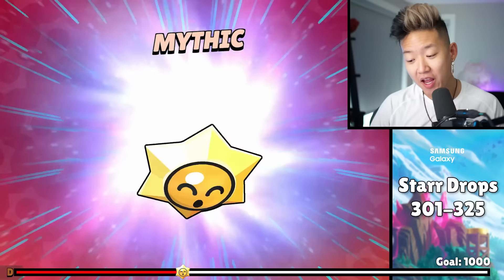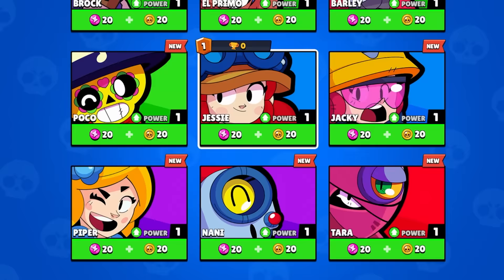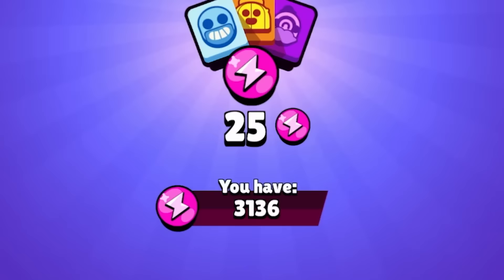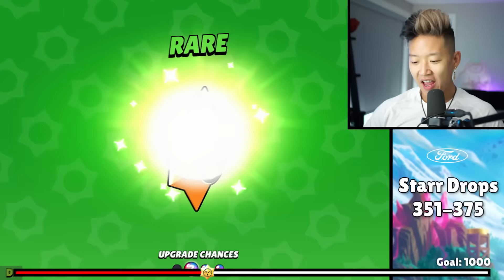It's a rare gold Barley skin. We got Piper, Nanny, Tara, Jackie, Jesse — and this whole time we still haven't unlocked Bo. I want to know what happens when you're at 4,000 power points. After opening all of these, the epics don't seem so epic anymore. I kept opening star drop after star drop and by this point it was getting really repetitive. If it were up to me, every star pull would be a legendary and every legendary would give you a Leon.